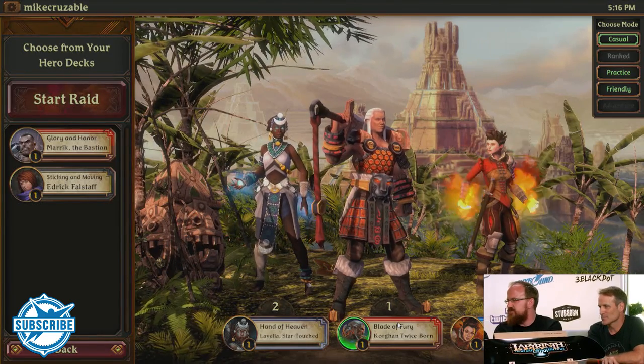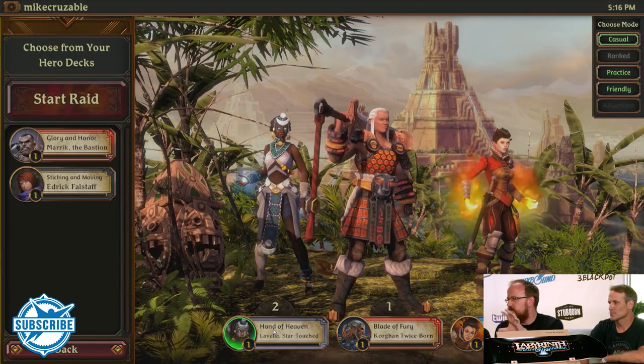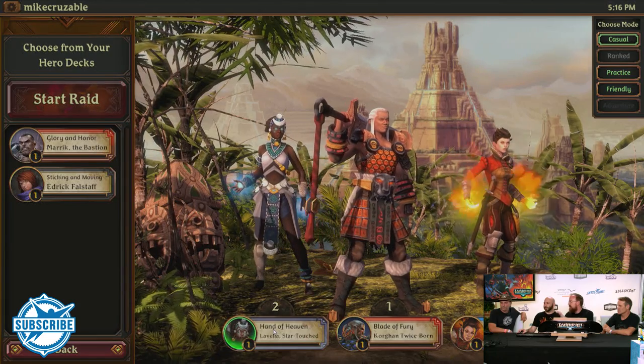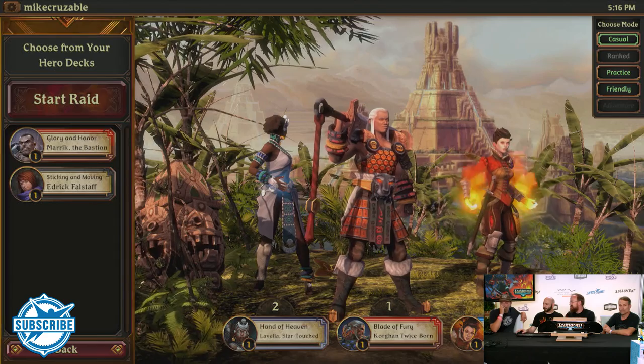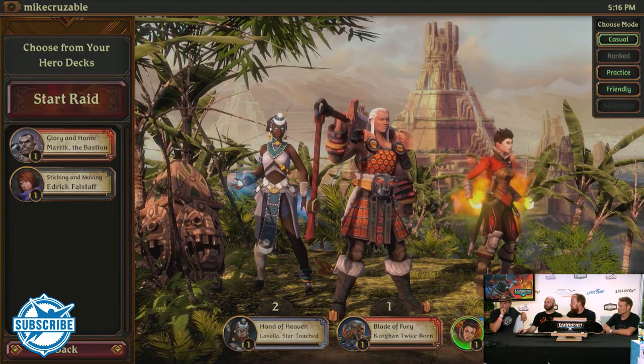In the center there you've got the Blademaster — he's going to be your tank and also deals a lot of melee damage. On the left you've got the Priestess — she's your healer, she buffs guys and protects them, though she's also got some damage. And the Pyromancer on your right is kind of your DPS class — she's a carry, so you want to protect her so she can power up over the course of the fight.